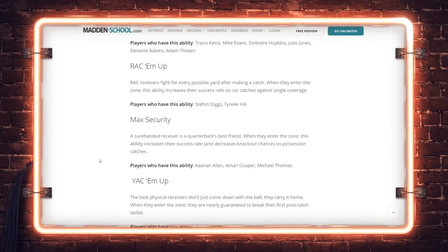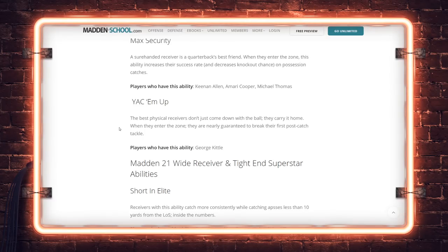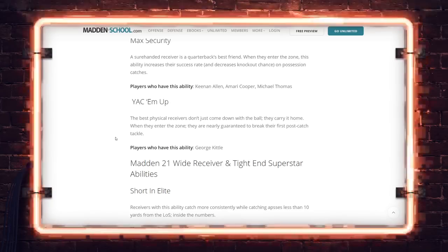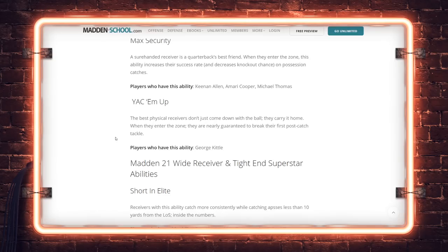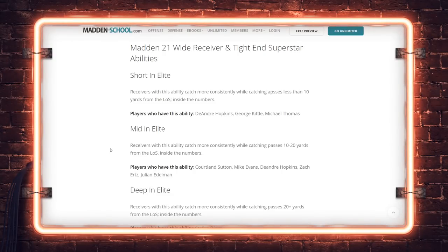Moving on to wide receiver and tight end X-Factors: Double Me, Rack 'Em Up, Max Security — when they enter the zone you're not going to drop possession catches. Yak 'Em Up is basically a guaranteed broken tackle after the catch, and Kittle is really the only one who gets it. In the zone with a one-on-one and nobody else around, this is a big ability — especially early at the Madden Classic. The Niners' offense is going to be pretty good even with a limited Jimmy Garoppolo, with enough weapons at tight end and fullback.